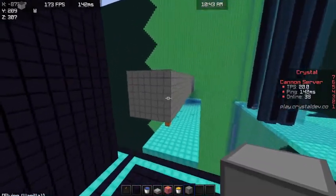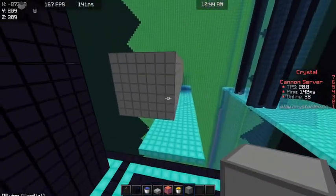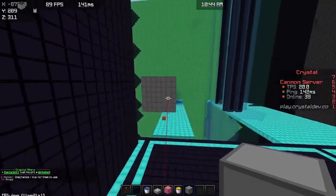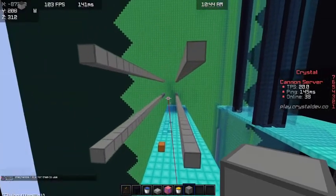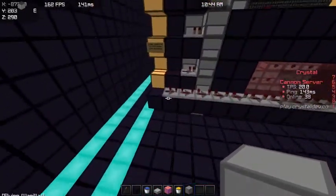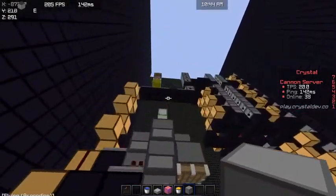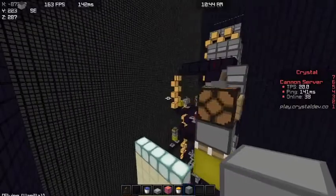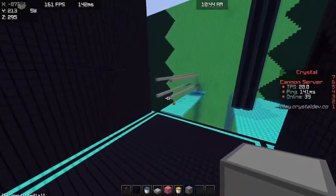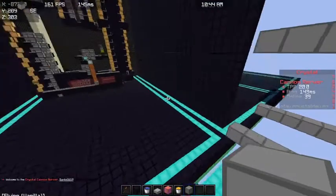Alright guys, I went ahead and got a chunk of stone set up just to show you how the tunneller works. I'm sure you all know how tunnellers work, but I'm going to show you anyway. Also, another thing I forgot to mention is: to tunnel, you're going to have to remove this piece of redstone here to turn your red sand off, and you need to disable your 1rev. Basically, anything that has yellow wool on it — if you don't, it's just not going to work properly and you're not going to get a very far tunnel. If you leave the red sand on by accident, your tunnel will probably come right here and then stop. So it's just not going to be good.